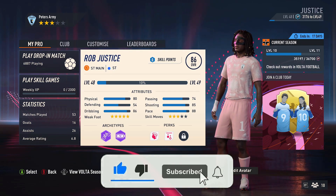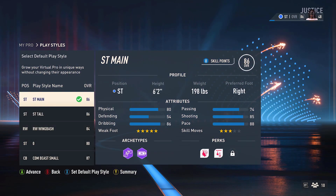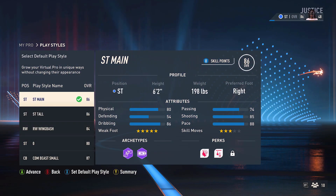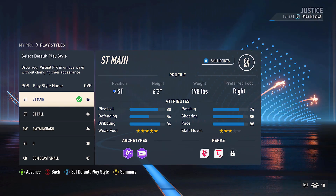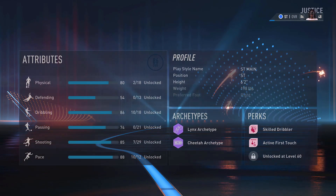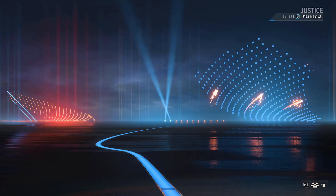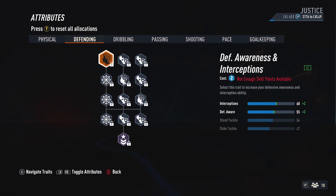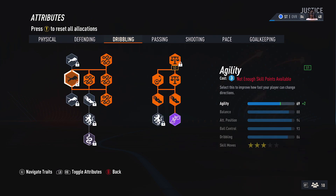I did get a comment on my last one, which was the 6'2" build. 6'2", 198 pounds, and it has worked very well on all accounts that I've used it on. If you didn't watch the video, it's on the top right — link to the video. If not, go onto my channel; it is called Lengthy Pro Clubs. It's a quotation marks glitch where we use defending and physical to make ourselves lengthy without putting anything into agility.